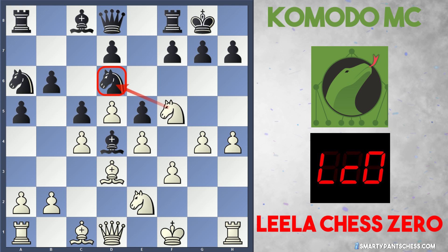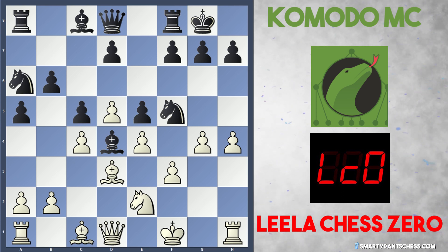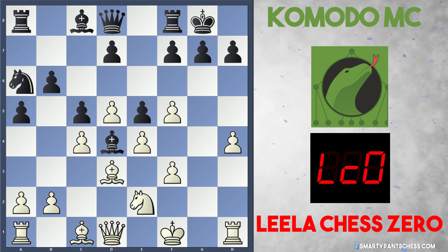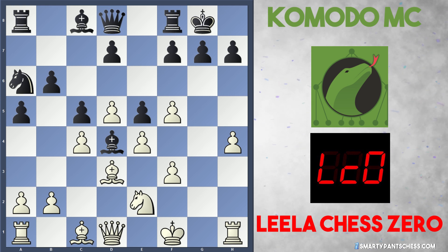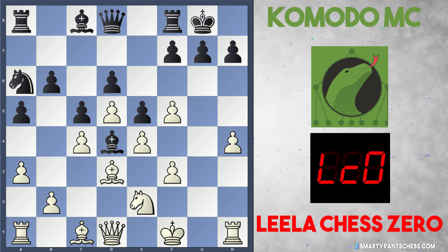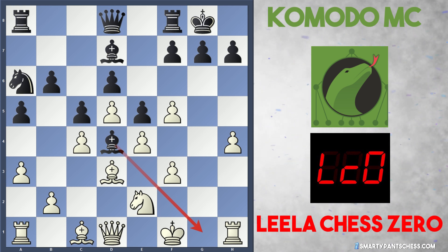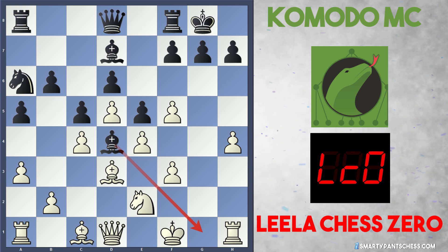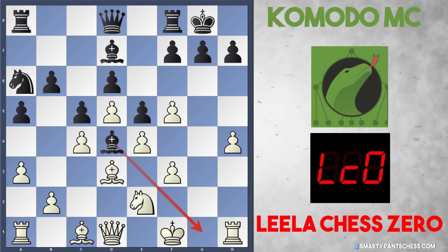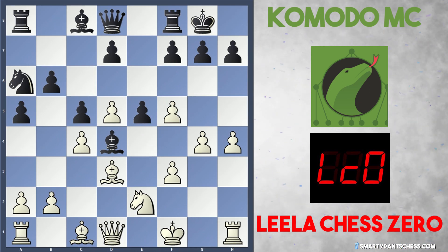After c5, White plays Nf5, hitting the knight on d6. Komodo takes this knight off, and Leela captures with the e pawn. More logical looking would be g takes f5, but according to Stockfish this isn't as good as e takes. This is due to the fact Black can play d6. If White plays a move like a3 stopping any Nb4 ideas, Black plays Bd7 and once again has a really good bishop on d4. White is still slightly better, but will have trouble attacking the kingside when g1 is covered by this powerful bishop. So Leela took with the e pawn, giving space on e4.